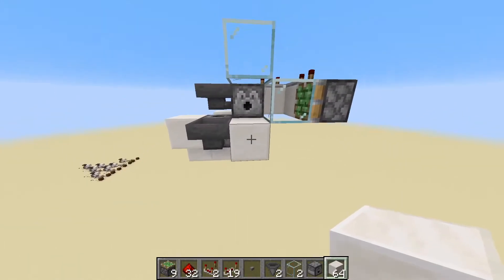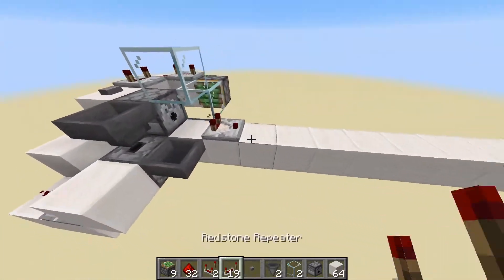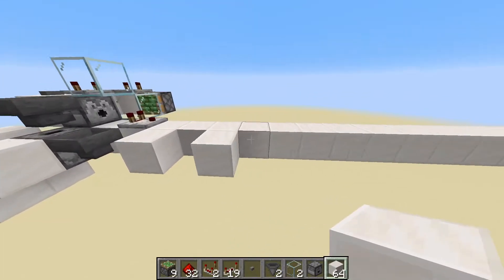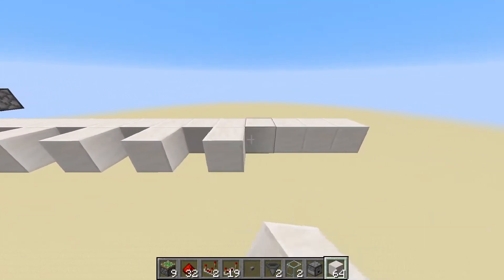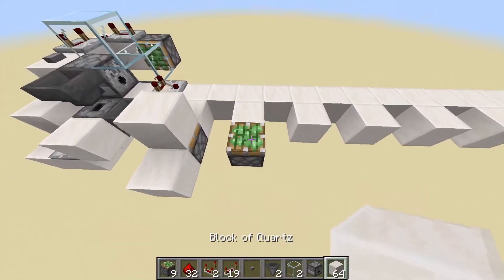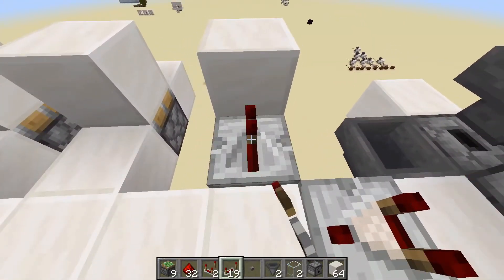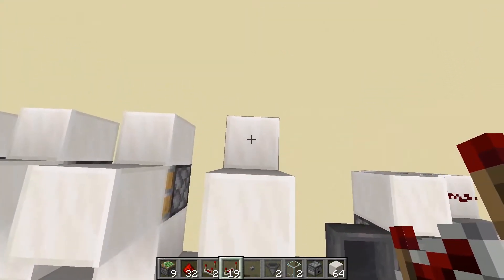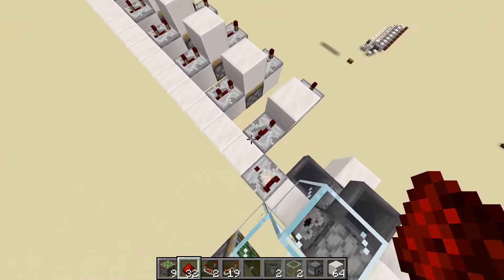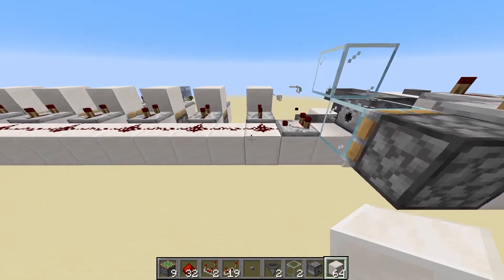In front of the dispenser we're going to place down 16 solid blocks in a row. Now place a comparator on this block right here facing outwards, and go ahead and place a solid block in front of it to the right. Skip a block, place another solid block, skip one, place one, all the way down to the very end. Now place a sticky piston facing upwards with a block on top of it and then another block in front of it for each of these protrusions on the side. On top of this block facing into the sticky piston we're going to place a repeater set to three ticks, and then another repeater set to four ticks out the side, doing this for each one, then place down some redstone dust on the side on this long row of blocks.